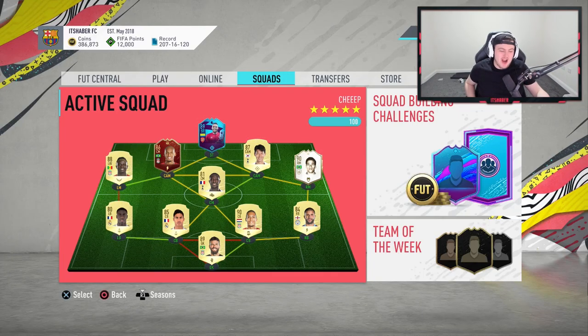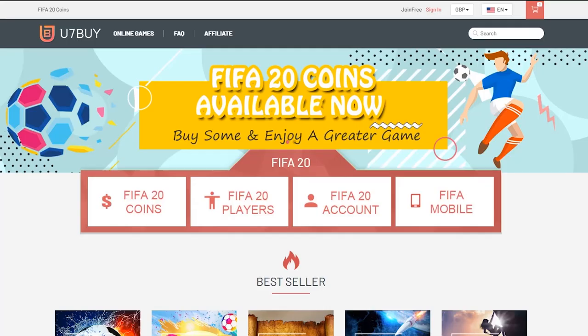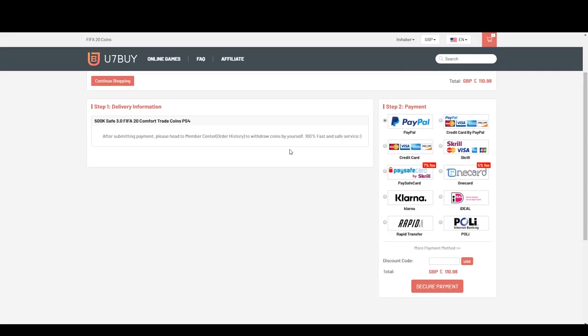It's Road to the Final time! We've got 12,000 FIFA points, hopefully we can pack at least one of them. Let's get into it. For cheap, fast and reliable FIFA 20 Ultimate Team coins, check out u7buy.com and use code 'haber' to get yourself five percent off all of your orders.